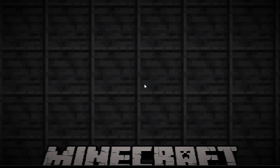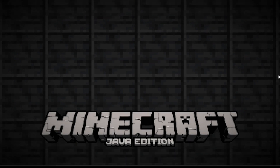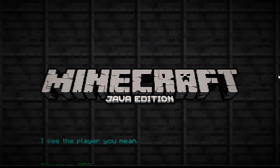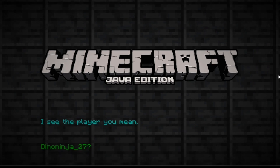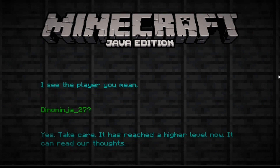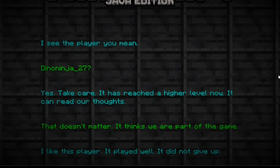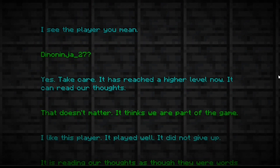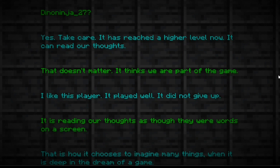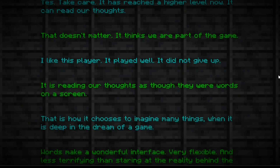I'm going to be dubbing over the audio because Twisted's mic didn't work — so let's just go through the End poem. 'I see the player you mean — down on Ninja 27.' 'Yes. Take care — it has reached a higher level now, it can read our thoughts.' 'That doesn't matter. It thinks we are part of the game. I like this player. It played well. It did not give up.' 'It is reading our thoughts as though they were words on a screen — that is how it chooses to imagine many things when it is deep in the dream of a game.'